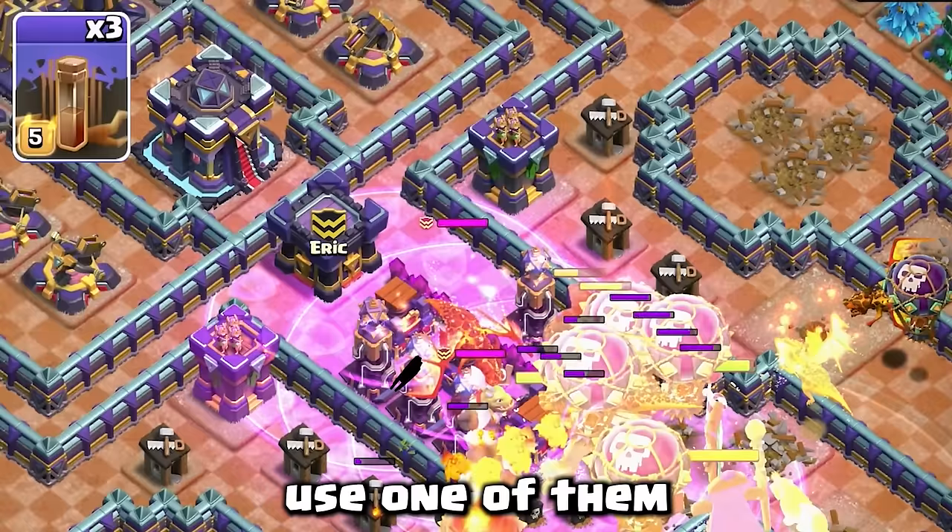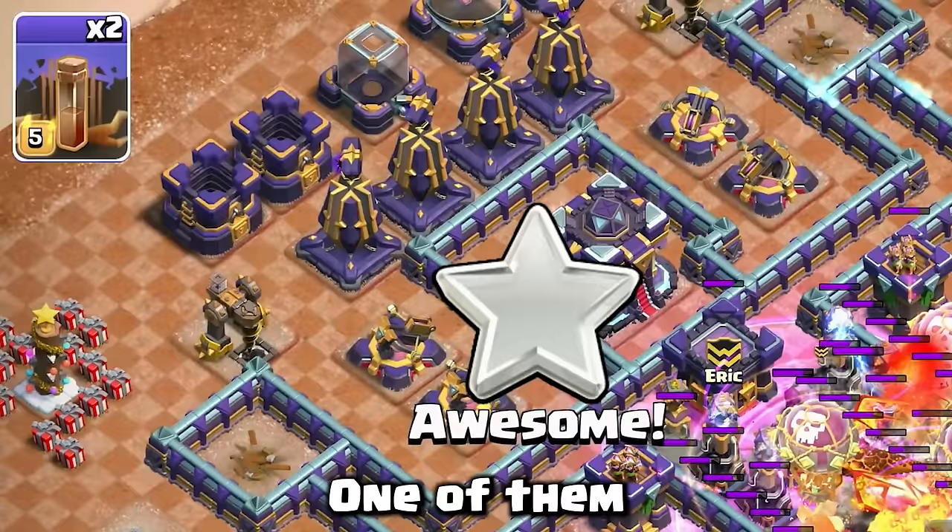With your earthquakes, use one of them over the top of all of the teslas, one to the left of the town hall, and one just above the town hall to hit all of the monoliths and expos.